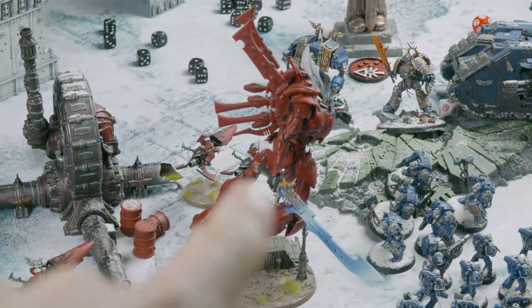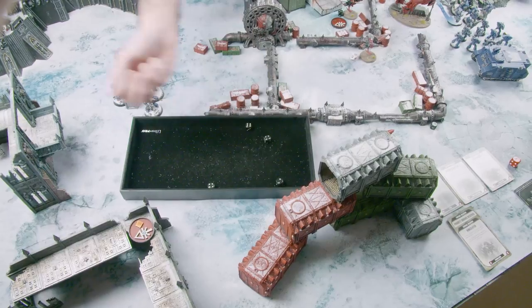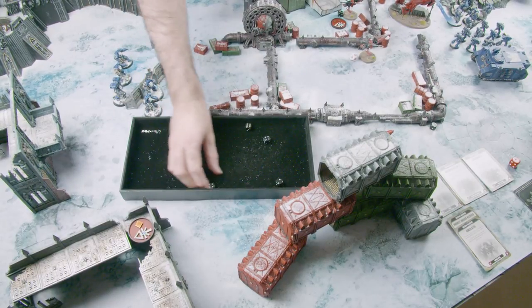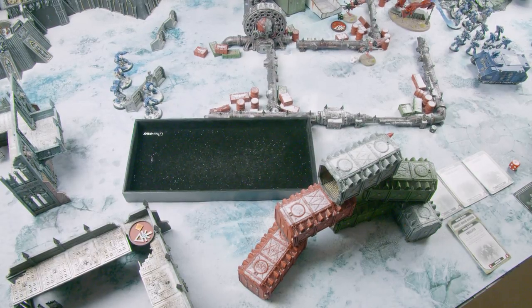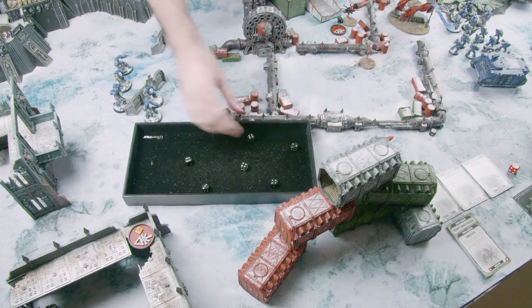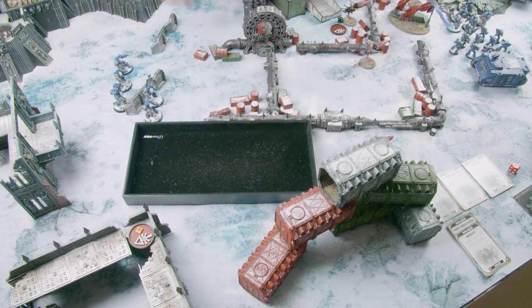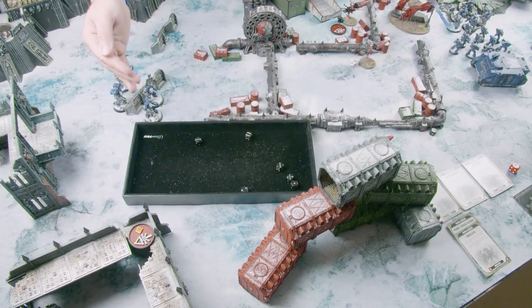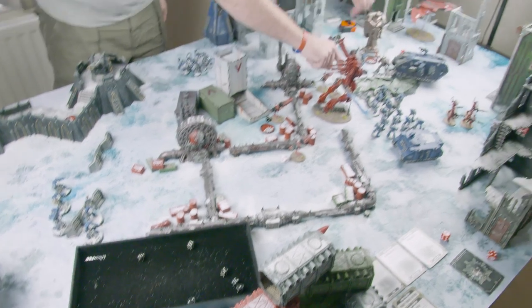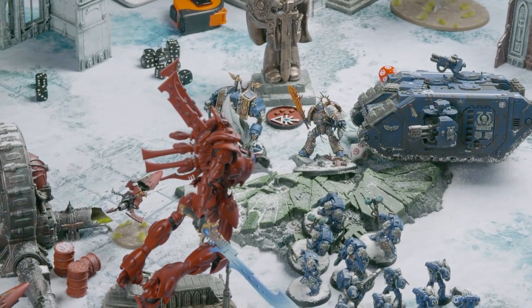Combat phase. Starting with Guilliman fighting the Wraithknight. Using the sword first — three attacks hitting on twos, all hit. Strength eight so wounding on fours with any sixes doing D3 mortal wounds. Two wounds get through re-rolls. AP minus four, so five-up invulnerable followed by five-up Fortune — both fail. Six damage total. The Wraithknight is dead. Liam notes 'he's dead, six wounds' — a record for stripping a Wraithknight quickly. However, a Wraithknight has a catastrophic collapse when it dies.